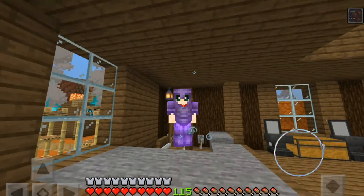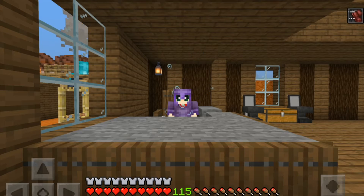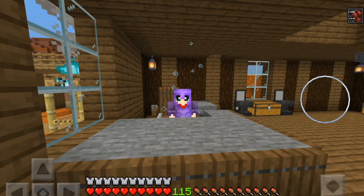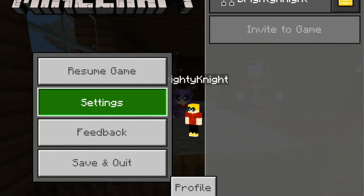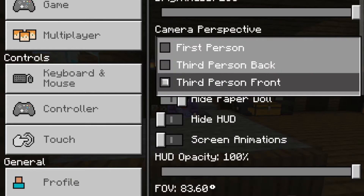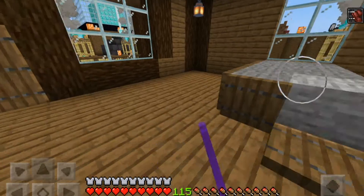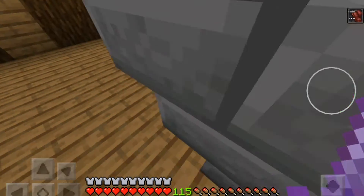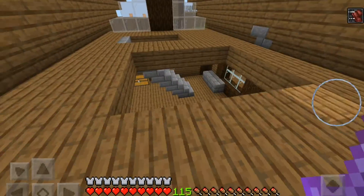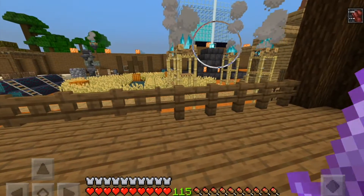What is up guys, Brady Knight here and welcome to episode six of the survival let's play. I started off where I left off last episode. Let me go to first person real quick. Then I got my desk here — I like my desk. I got my bed and I also have speed because of that right over there.